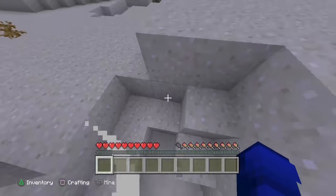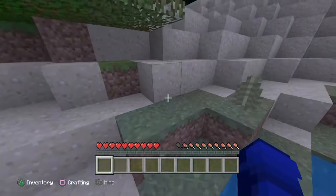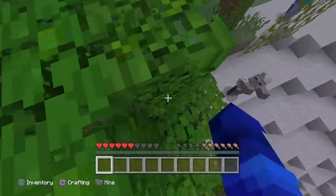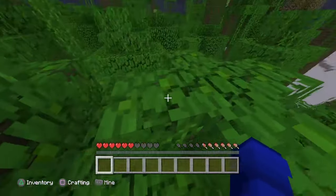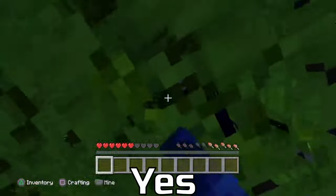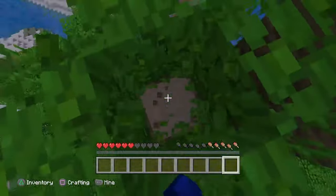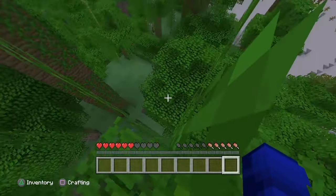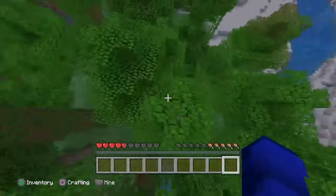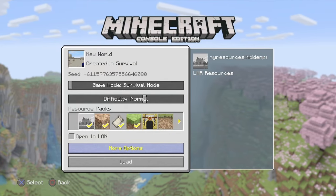Hey creeper — oh, stinky! Please just leave me alone, I haven't done anything to hurt you. Can creepers do parkour? Can zombies do parkour? Can a skeleton shoot through this? I wish I had my map out so I could see my coordinates. I was close to the desert. We could always exit without saving and then reload — this may be cheating but honestly I don't care.